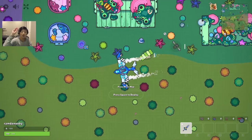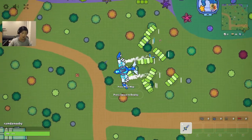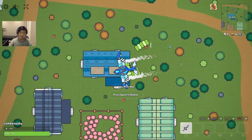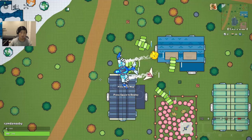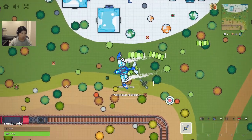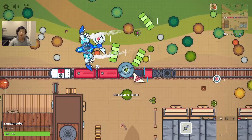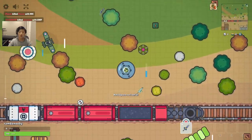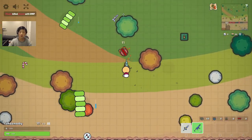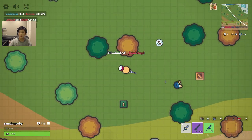This is game number three and I'm doing the same old strat. I see a rare SMG - I'm going to see if there's anything better, hopefully. We're getting near the end of the map so I just gotta drop. I've got a silence, pistol, and SMG - I'll take it, better than nothing. Thank god that was a bot.